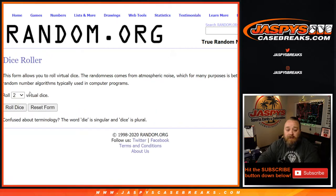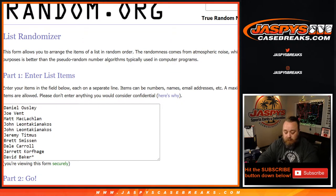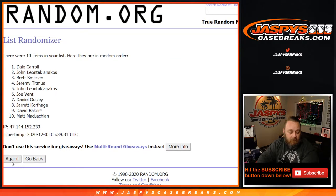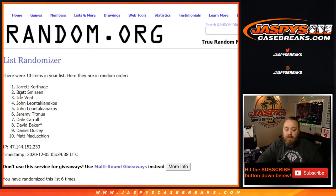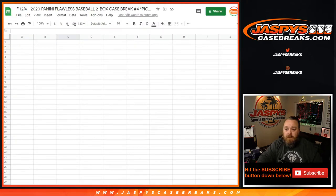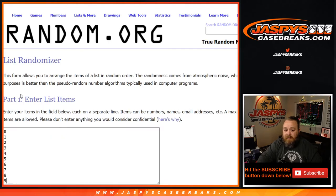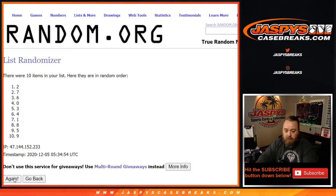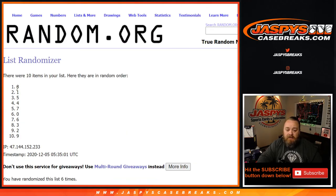Dice roll for both lists to randomize them and pair them up. Four to two, six times. Six and final time. From Jarrett down to Matt. And four to two, six times on the numbers. Six and final time. Eight down to nine.